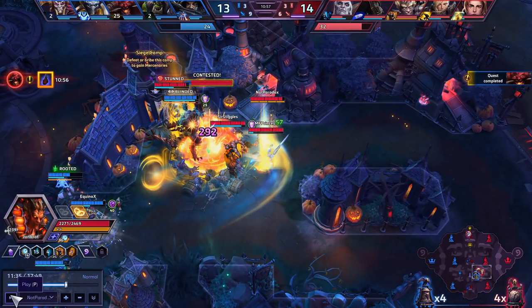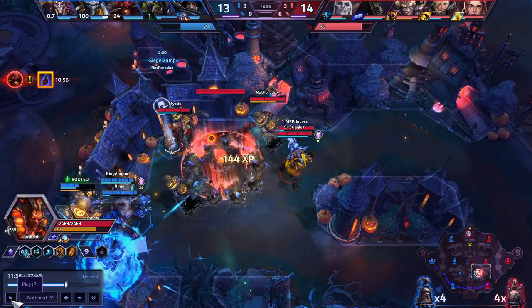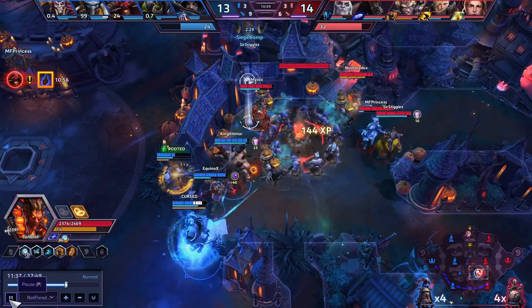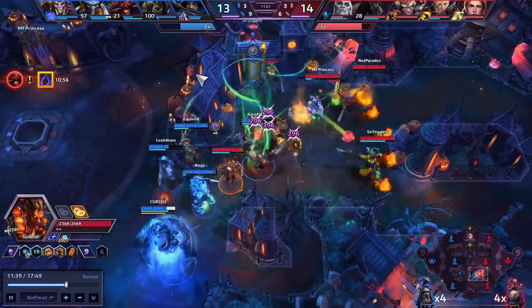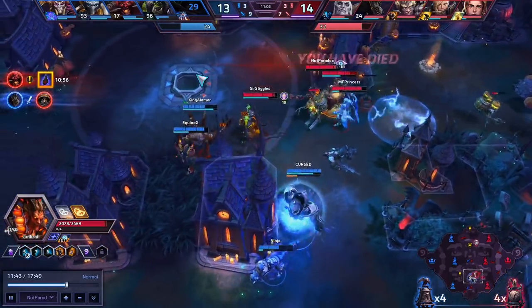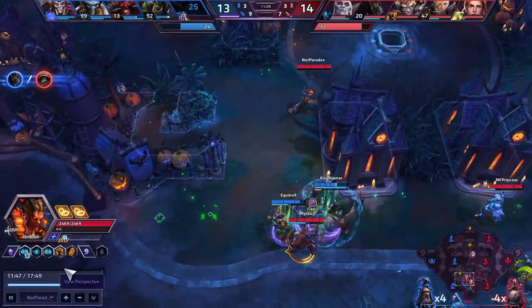These are the fights you love as Junkrat. One: you can knock the enemies off the point with your W, so you automatically win a contested point. Secondly, with the traps you're placing, we just rooted and silenced the Raynor. So now we have a beneficial fight — they're all clustered, which means I'm getting AoE damage with my Qs and just stacking for free. We're doing a huge amount of damage there. Clustered fights as Junkrat are honestly your best type of fights.